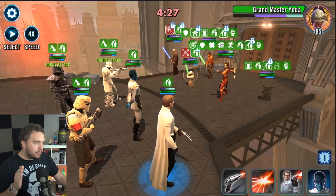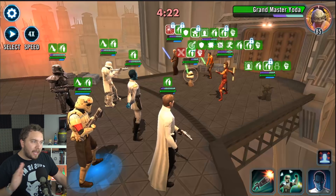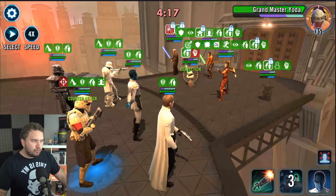Krennic has so many jobs in this lineup, but mainly I love getting Tenacity down. No matter what, even if they have foresight, you can still get Tenacity down. This has been kind of a long known trick with Director Krennic, which is why he's so much fun to use.